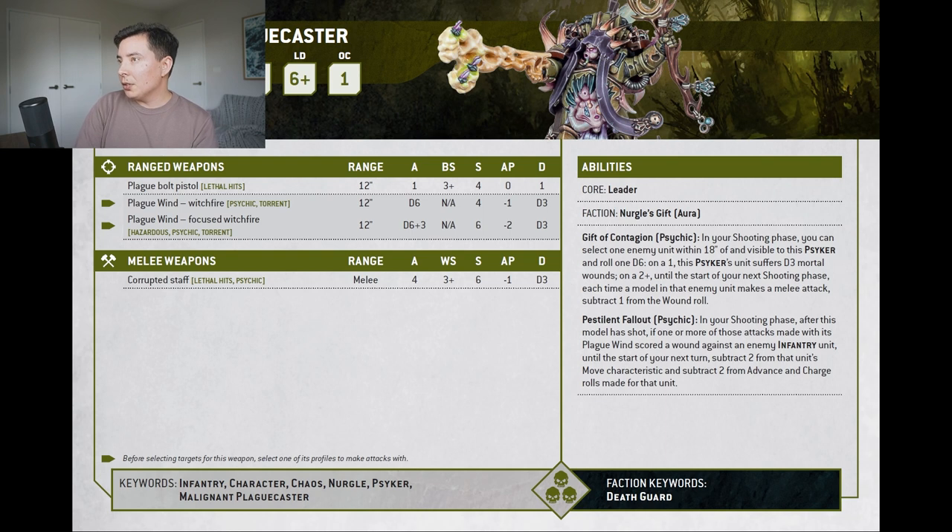His ability is Gift of Contagion: in your shooting phase, select one enemy unit within 18 inches of this psyker and roll one D6. On a one, this psyker's unit suffers D3 mortal wounds. On a 2+, until the start of your next shooting phase, each time a model in that enemy unit makes a melee attack, subtract one from the wound roll. So it's essentially a free psychic move.